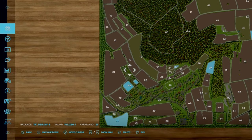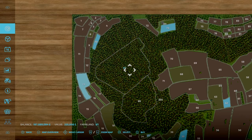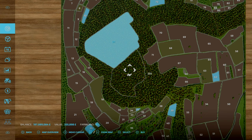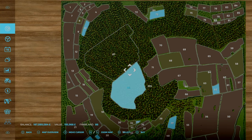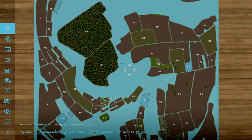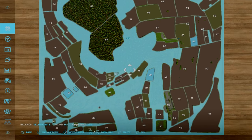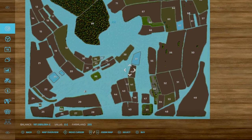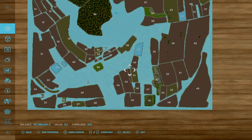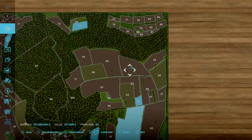Prices are not too bad overall — around the half a million mark is your maximum. The forestry areas: you can purchase two for 335 or 195 grand respectively. However, if you purchase plot 255, you get a larger forestry area and can access a lot more surrounding forestry, and that plot is actually free. Field prices on their own go upwards to about 600 grand, so it can be pretty pricey depending on your economy mode.